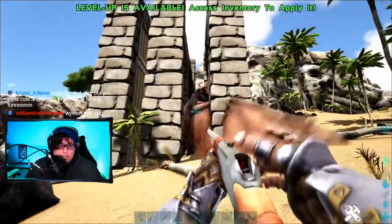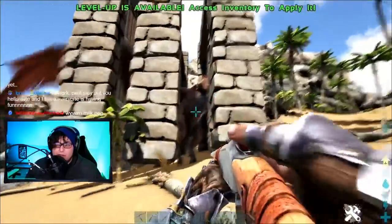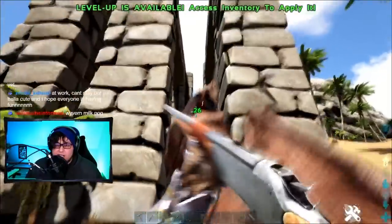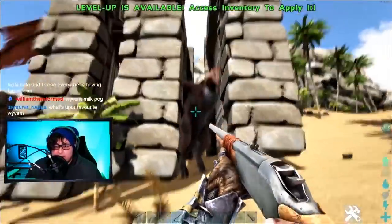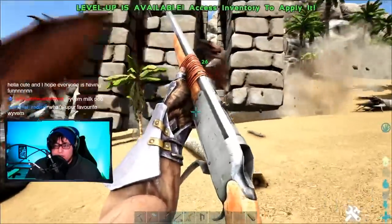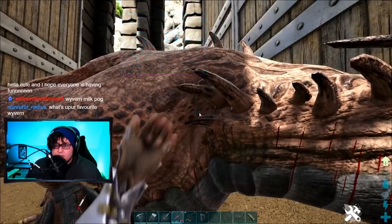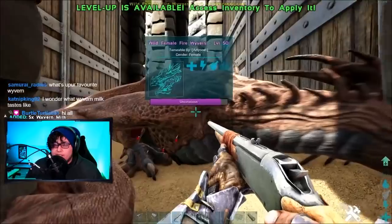You know, you could have made a gap for the Pteranodon and just flew through it. Yeah, I was a little worried, Reacher, that if I made it big enough for the Pteranodon, it would be big enough for the Wyvern to fly through the top. I did a little testing before I actually came out here, and the Wyvern was able to fly through a pretty little gap. All right, there we go — you're knocked out. Excellent. So there's our Wyvern milk. It's really that simple, guys — you just knock it out.